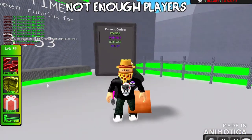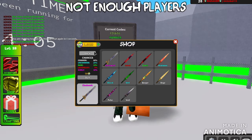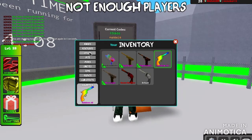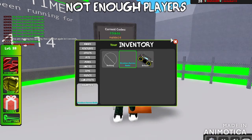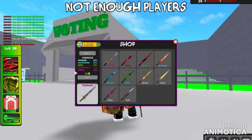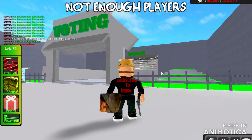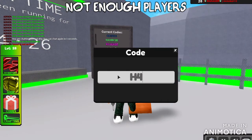Let's see what these codes do. We have all caps COINS6 — redeemed. I don't think we got any new. It's just like an MMS. So cool. We also have H4MM3R.